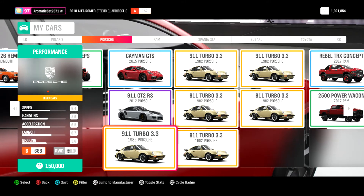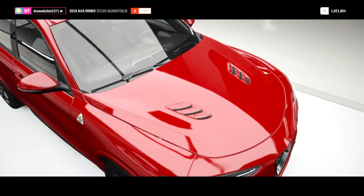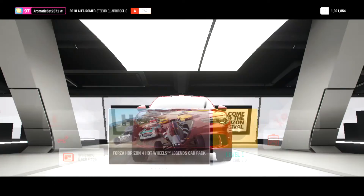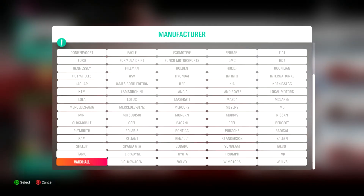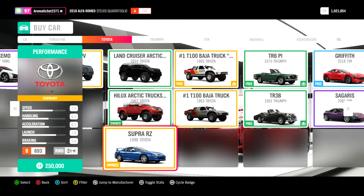The second thing I'm going to show you is how to get a ton of super wheel spins using this. Once you're going to do the same thing as before and get a little bit of credits, then you're going to go into the Auto Show, view cars, jump to manufacturer, and you want to go to Toyota. You want to buy the Toyota Supra RZ 1998.